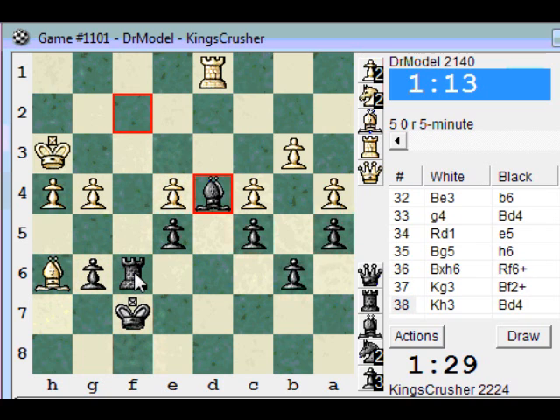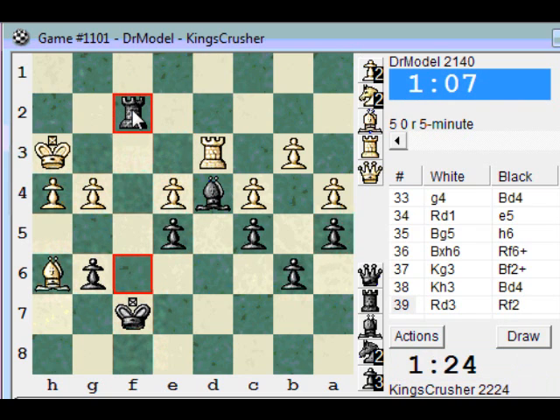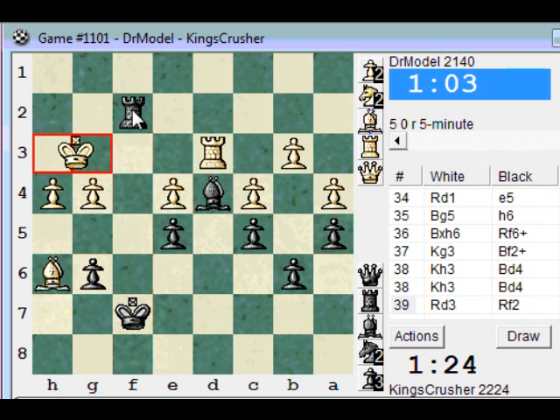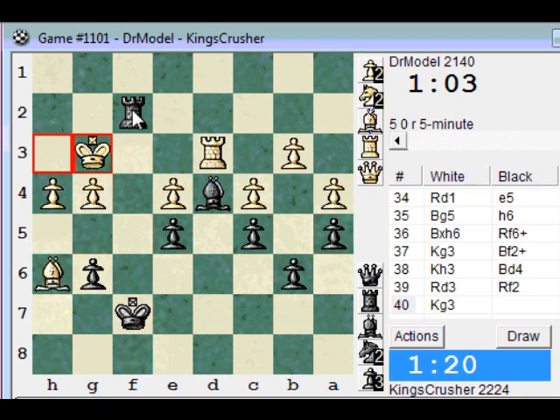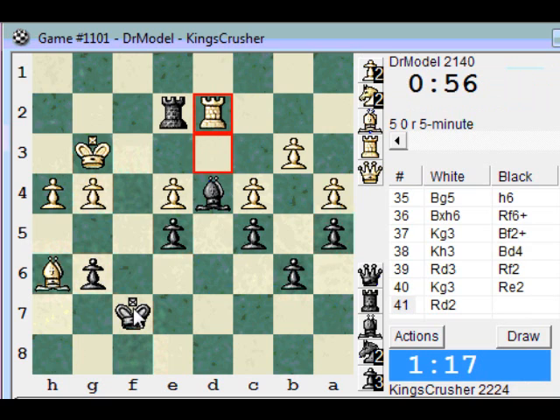I'm going to play a check and then bishop d4 again. Let's try and get in rook f2 with check, or rook f3. f3, king e6 maybe, I'll take on e4. So rook f3, king e6 maybe, I'll take on e4.